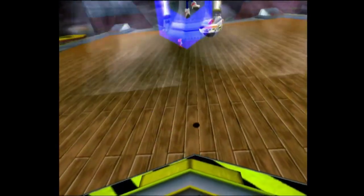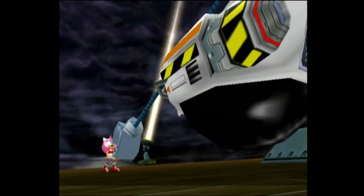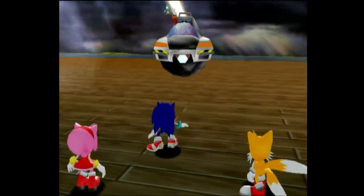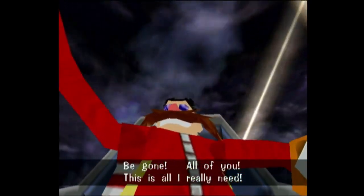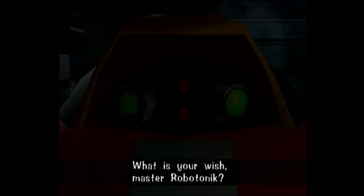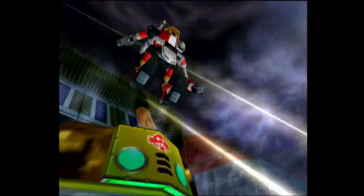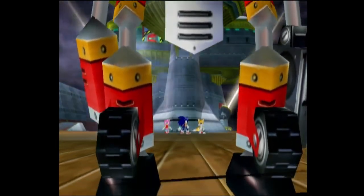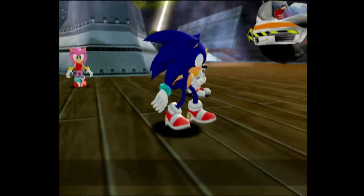There's a cutscene - there's Amy. They're too late. Eggman has a Chaos Emerald, and he's gonna call E-102 Gamma - we're gonna learn more about him later on in this playthrough.